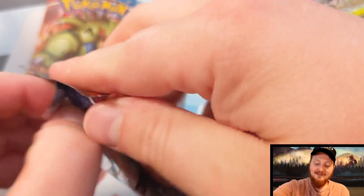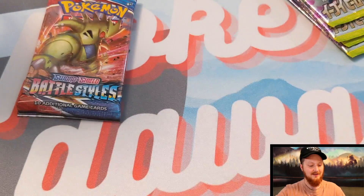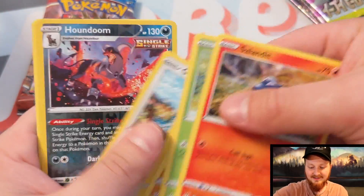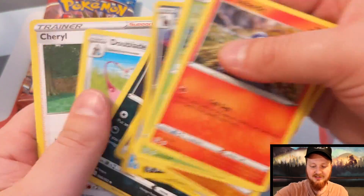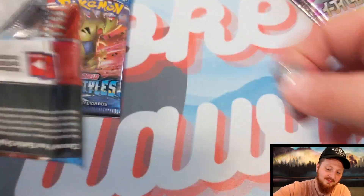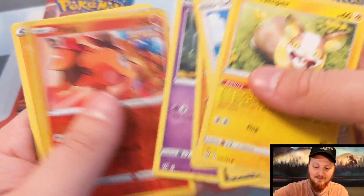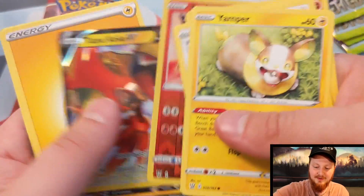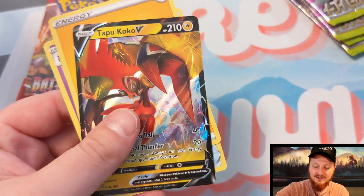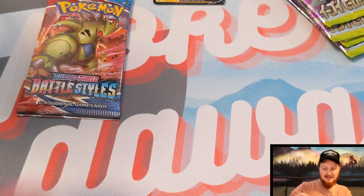I'm hoping that from the Eevee Heroes packs we can get something nuts — some kind of special art. My favorite Eeveelution is Vaporeon, so I'm hoping we can pull one of those. This is getting close guys, we're winding down to our last lonely Tyranitar pack. Oh nice — a Coppajah V! Little Tepig, or whatever you want to call it. We got ourselves a Coppajah V. We'll set that off to the side.